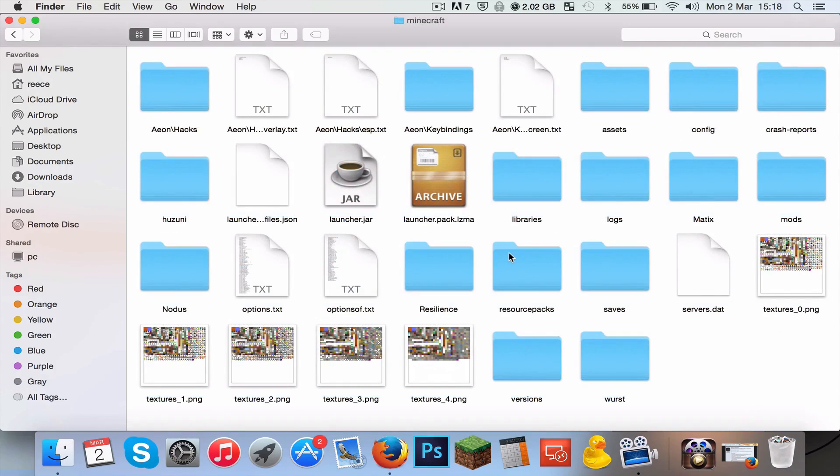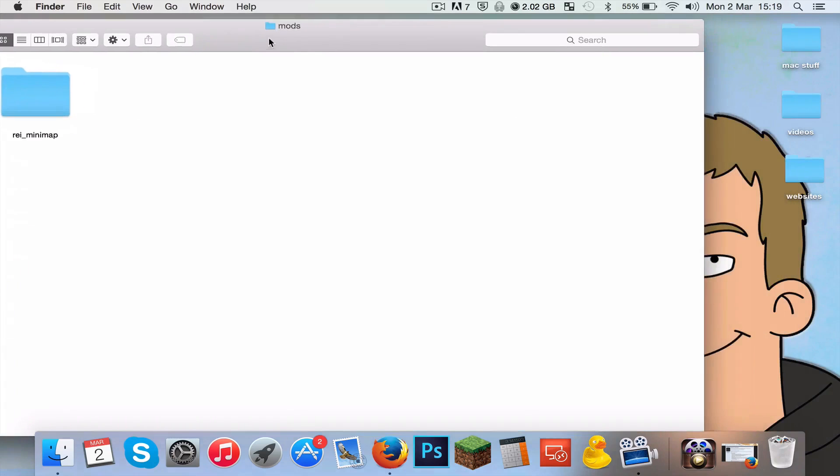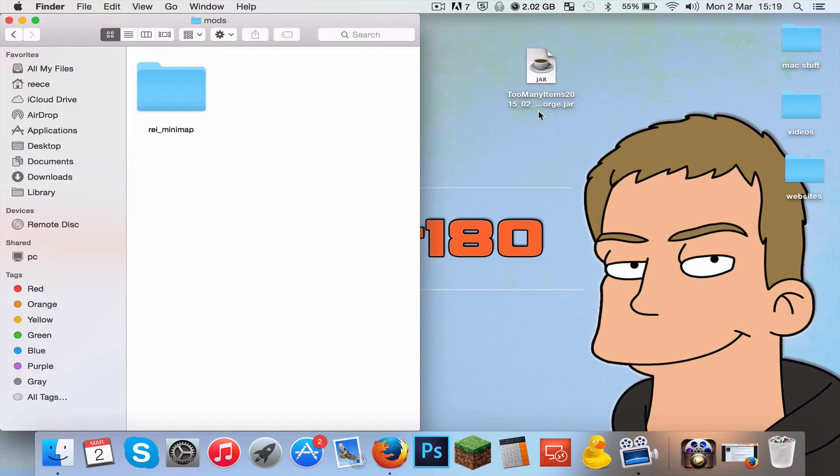In the Application Support folder, look for a folder called Minecraft. In the Minecraft folder there is a bunch of folders — you may not have as many as me because I have a load of hack clients installed. The folder we're looking for is called Mods. Here it is — double-click on that and drag it to one side. Then all you do is drag the dot jar file into there, and that is pretty much Too Many Items installed.